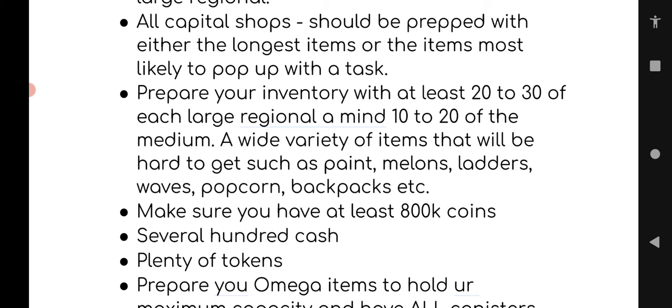All your capital shops should be prepped with either the longest item or the items most likely to pop up for a task — fire pits, yogurts, things like that. Make sure you aren't prepping stuff that doesn't take hardly any time. There's no point in prepping planks. Prep something that takes a while and that can also be useful to you if you have to pick it all up, like paint.